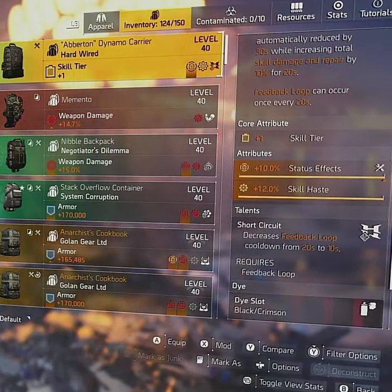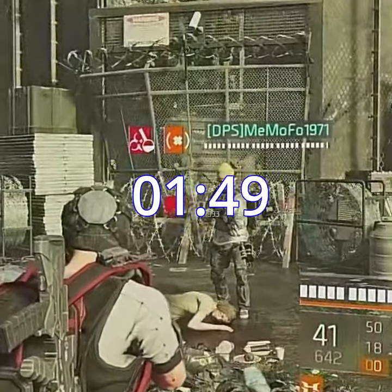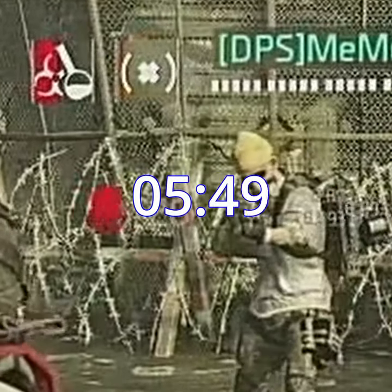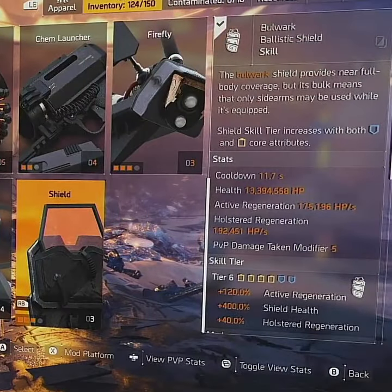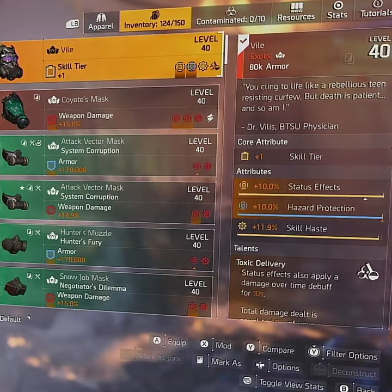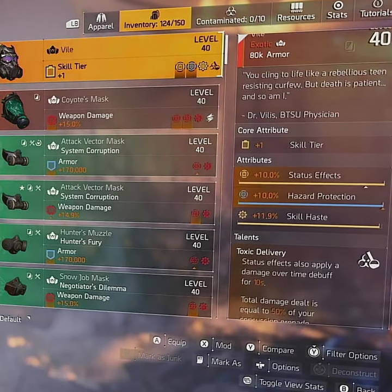The Jammer Pulse will not only break all skills, but it will prevent the enemy from using skills for up to 6 seconds. The Hardwired Backpack reduces the cooldown and feedback loop from 20 seconds to 10 seconds. Your second skill will be a Bulwark Shield, so you can continuously proc feedback loop, bringing your Jammer Pulse off cooldown almost immediately. Add the Biomask and you'll also prevent enemies from regenerating armor. You'll be able to see where enemies are from the tick and you'll finish all downed enemies for your team.